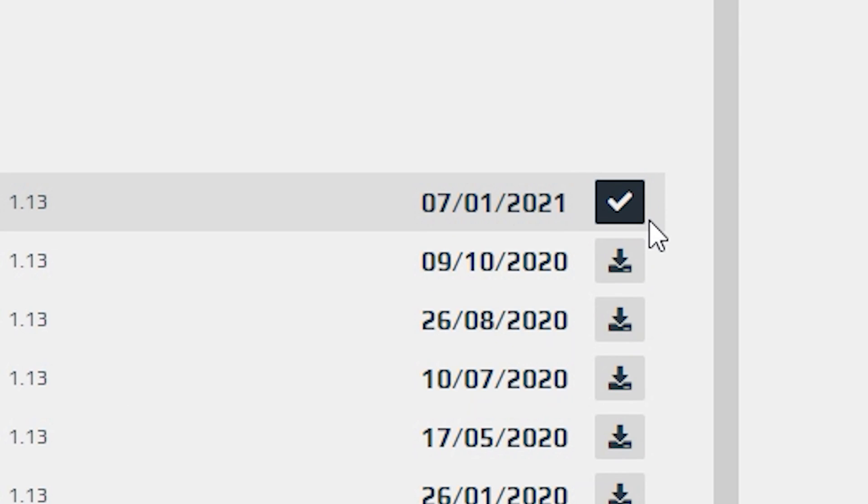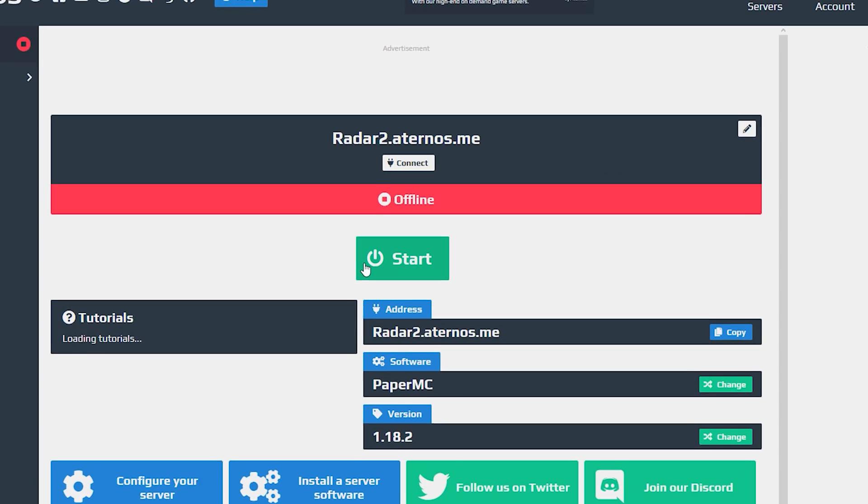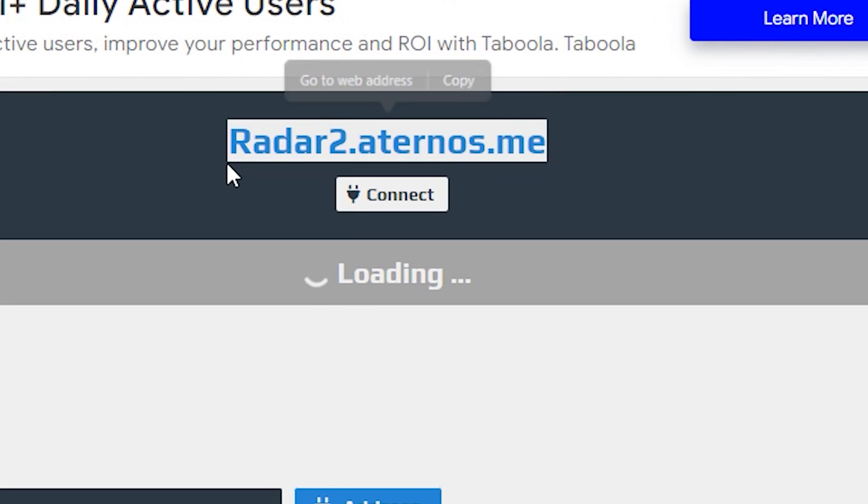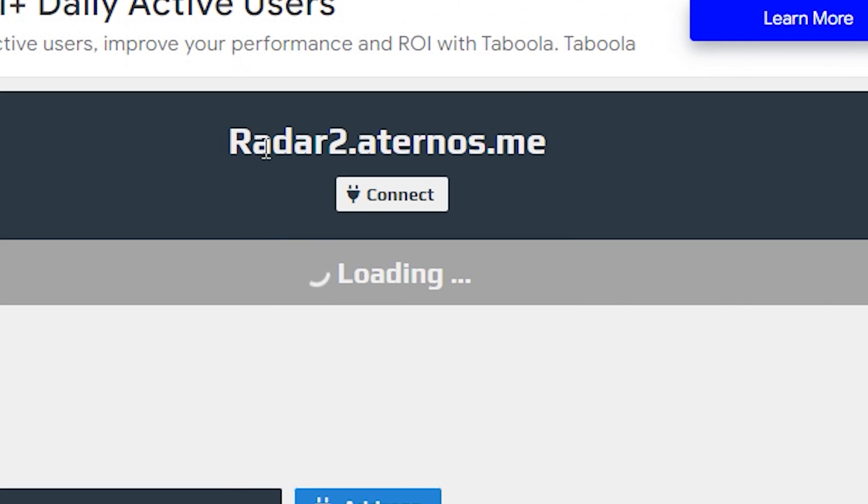Wait for the gear icon to stop turning. Once you have your tick, what you want to do is start your server. Go ahead and click Start, click Yes I accept the EULA, and click OK. Remember to copy your server address — your one will be different to mine, so just copy your own.